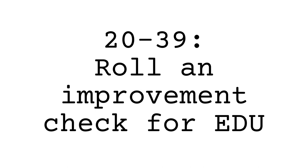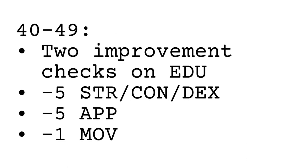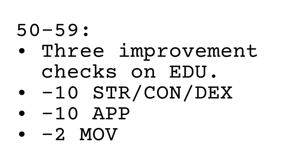Age 20 to 39: roll one improvement check for Education. Age 40 to 49: make 2 improvement checks on Education, but subtract 5 between your Strength, Constitution, and Dexterity stats, subtract 5 points from Appearance, and subtract 1 point from Movement. Age 50 to 59: make 3 improvement checks on Education, remove 10 points between Strength, Constitution, and Dexterity, deduct 10 from Appearance, and deduct 2 from Movement.